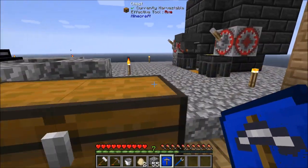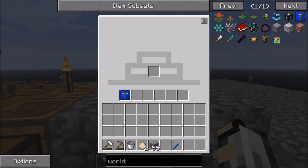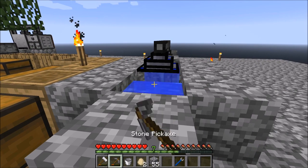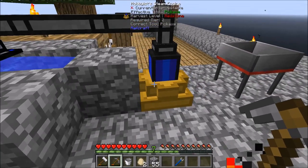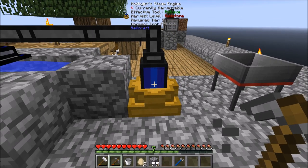Get that in there and it'll start sucking out water — once we smash this cobblestone. There you go — water. So now the water should be going in there, and we need to get power out of it.